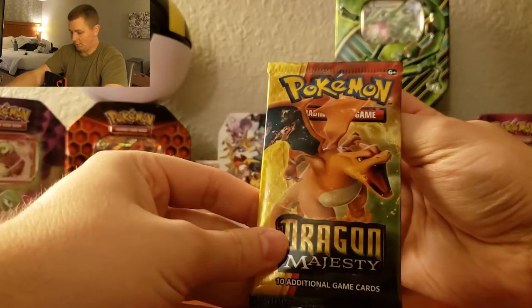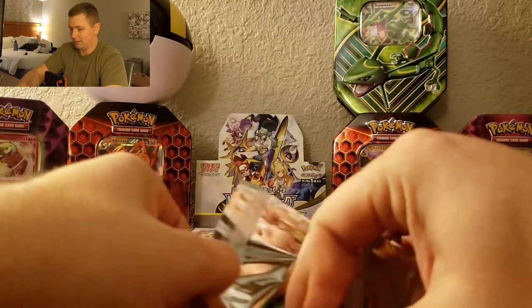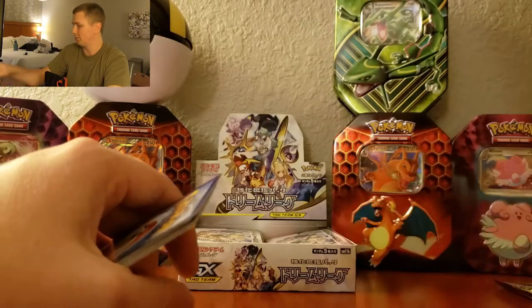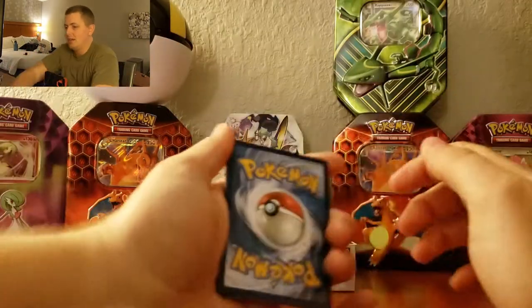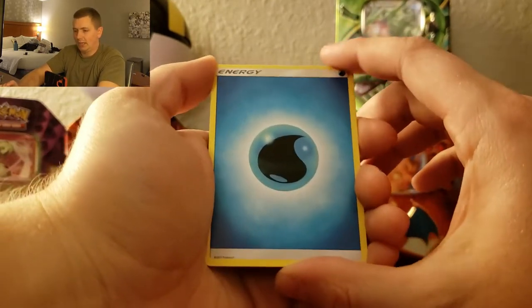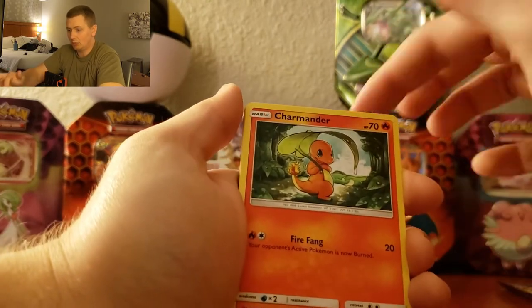Now we're gonna get into the Dragon Majesties — one of my favorite sets. Last time we opened these I got the Lance card, yeah the Lance prism card, and I was so stoked about that. Okay, one, two, three, four — I saw the energy and stopped because I thought I passed the rare, but I don't think I did. So flipping forward: Combusken, that's an uncommon; Heatmor, that's an uncommon; and Croconaw — okay, so the rare should still be in the back.